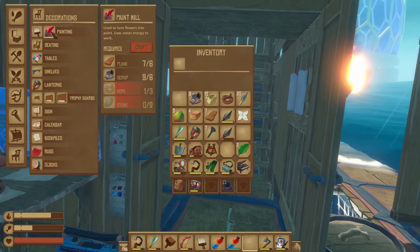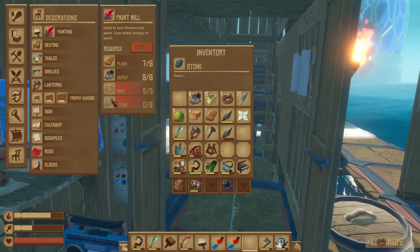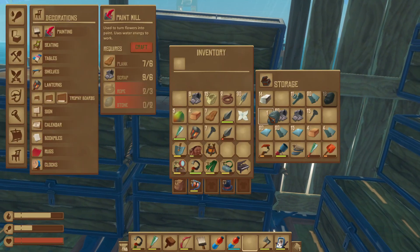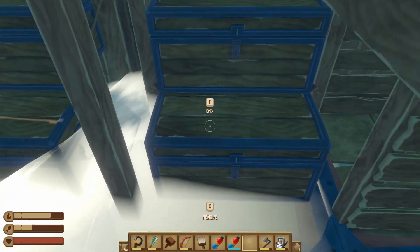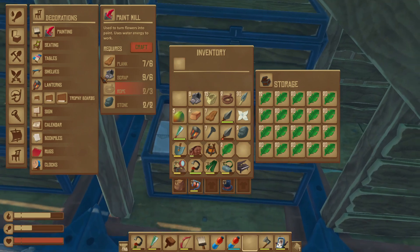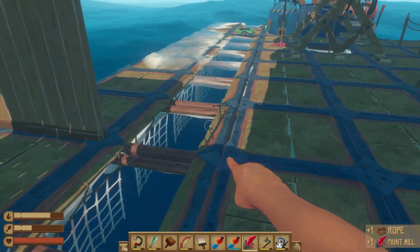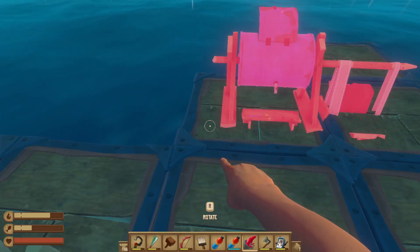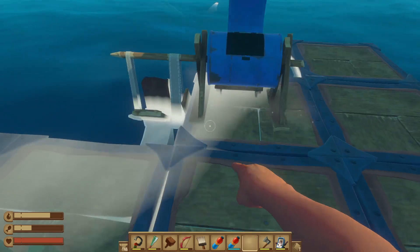But while we're here in the decorations, let's craft the paint mill. We need a rope, and we need two stone. Do we have two stone? We do! Fantastic. Two stone and then just one rope. Here we go, craft it. Now, what do we do with this? We do not put it here... or we do put it there. Okay.